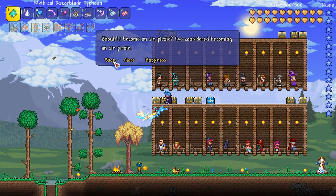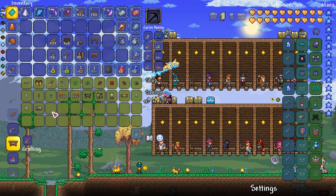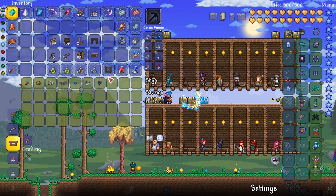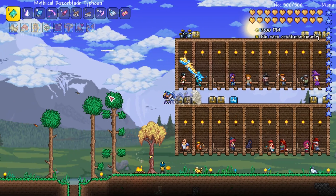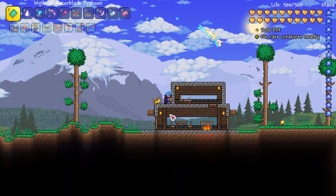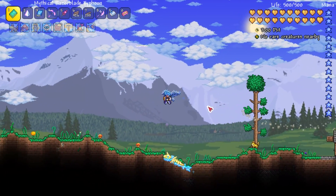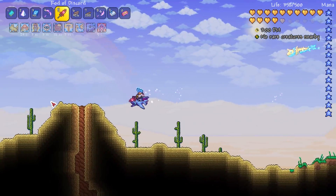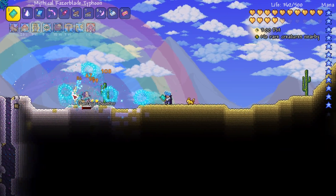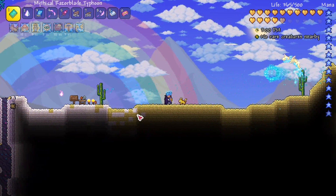If the NPC is happy enough they will sell you a pylon. The steampunker and cyborg are not happy right now, so we're going to fix that. I found out by accident that the steampunker likes to live in the desert biome. Now if you are new to Terraria, you need some basic things to build a house.